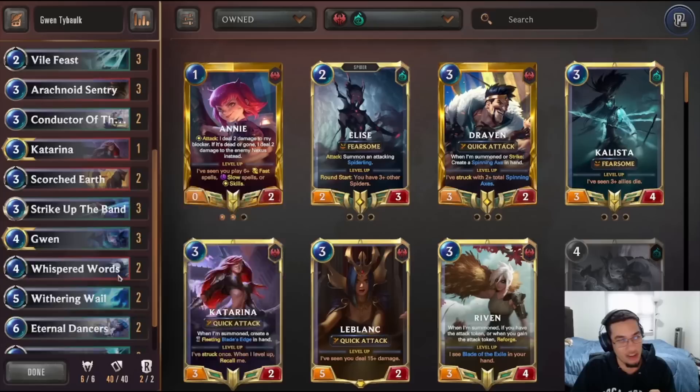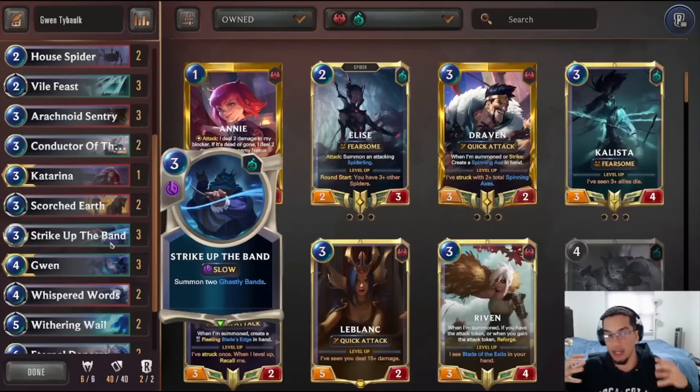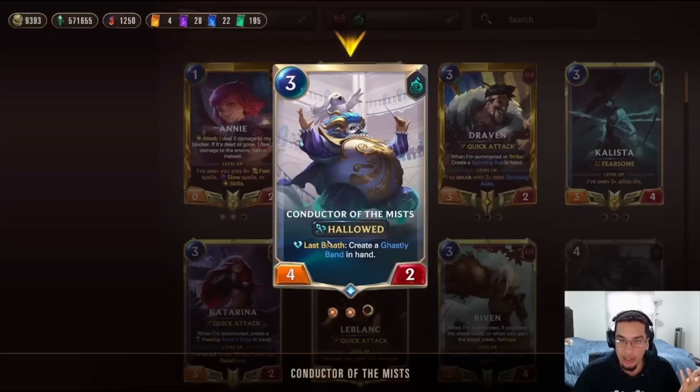We play Gwen. We play three stacks of the bands because this is going to advance our conservatory and give us blockers, as well as more Halo units on the graveyard. Two Conductors with really great stats, and he also gives us another Ghostly Band. That's it for the Gwen package.